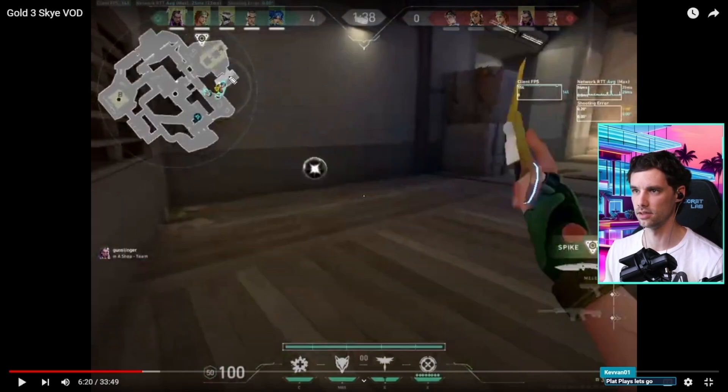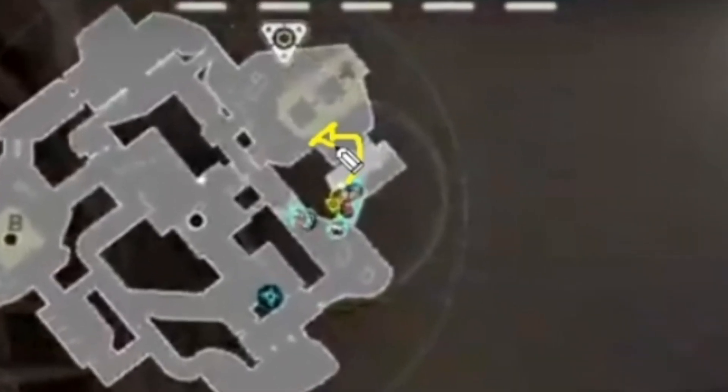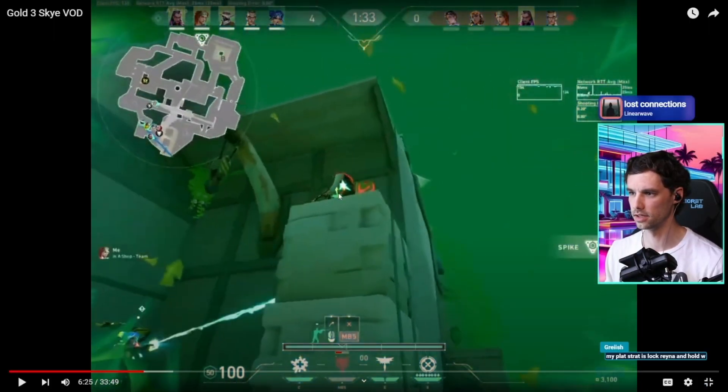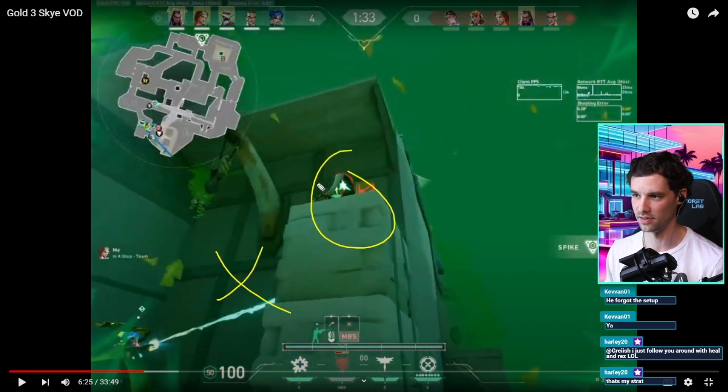Neon just popped immediately, so I think you just help them out by flashing on site here - just a quick close flash. Dogging is fine too, but I think the flash is more valuable here. If you flash here, this Reyna or this Chamber is fully blind and Neon gets an easy kill.